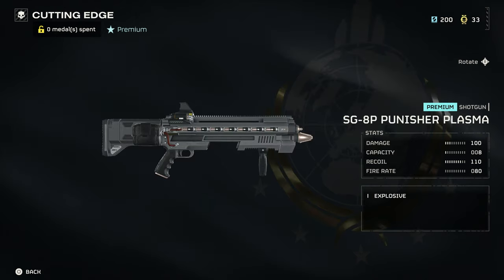The next weapon is the Punisher Plasma — also a disappointment, with only 100 damage. It's supposed to fire some bouncing balls and I believe the balls have some AOE. Not impressed.